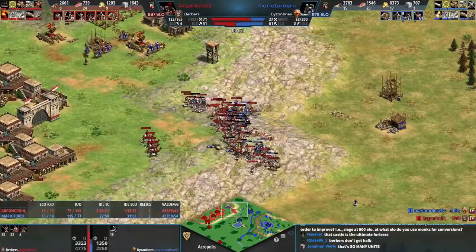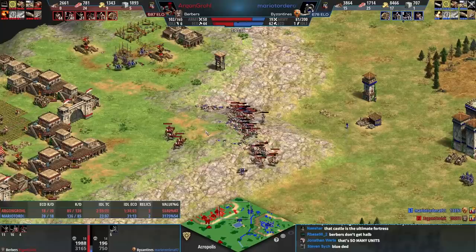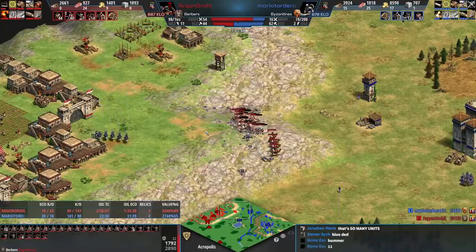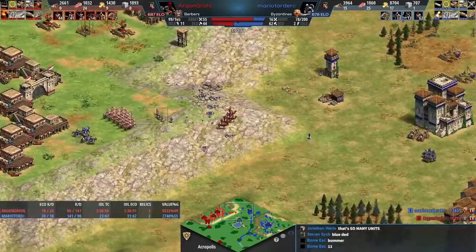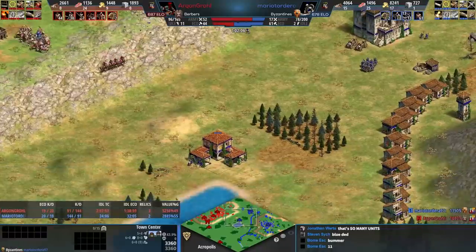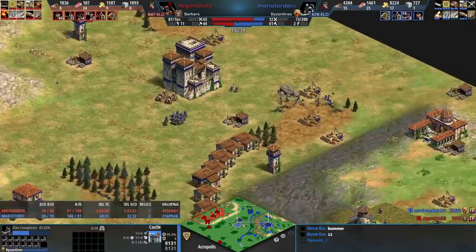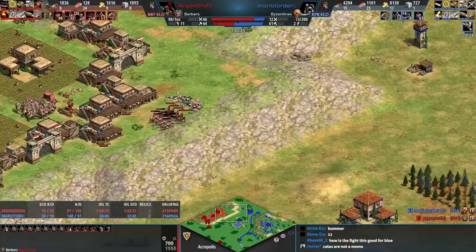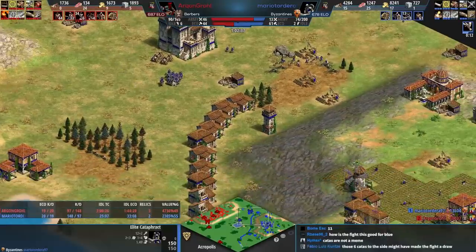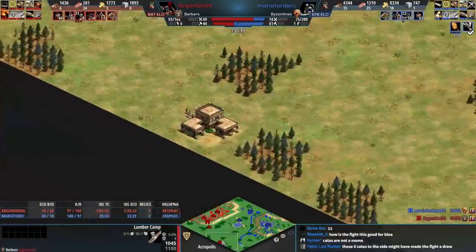The cataphracts aren't melting quite as quickly as I'd expect — remember Berbers don't get halberdiers, they're stuck on pikemen. But the cataphracts still impress me. If blue had one more castle producing I think blue could have won that fight. But stuck on one unit producing so slowly. Blue did use some cataphracts to kill villagers on the side — that was good. Also red is slowly working to take out this 8,000 HP castle.